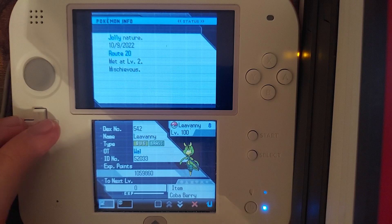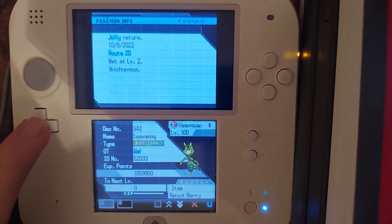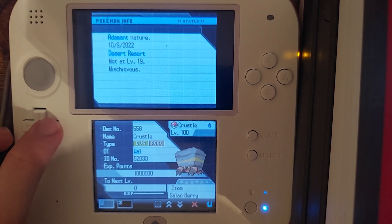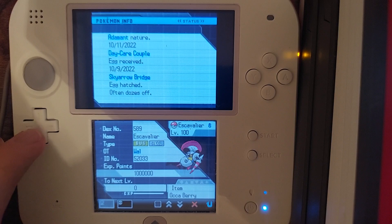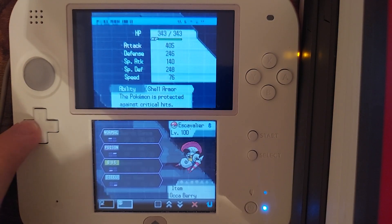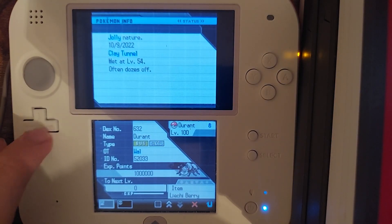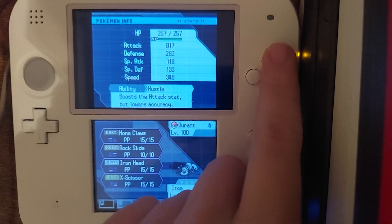This is still the first attempt. We have a Jolly Leavanny with a Coba Berry with Swarm: Swords Dance, Aerial Ace, Leaf Blade, X-Scissor. Careful Vespiquen holding an Apicot Berry with Pressure: Roost, Toxic, Defend Order, Attack Order. Adamant Crustle with a Salac Berry with Sturdy: Earthquake, Shell Smash, Rock Slide, X-Scissor. Adamant Escavalier holding an Occa Berry with Shell Armor: Swords Dance, Poison Jab, Megahorn, Iron Head. Timid Galvantula holding a Babiri Berry with Sticky Hold: Guard Split, Focus Blast, Bug Buzz, Spikes. And a Jolly Durant holding a Liechi Berry with Hustle: Hone Claws, Rock Slide, Iron Head, X-Scissor.